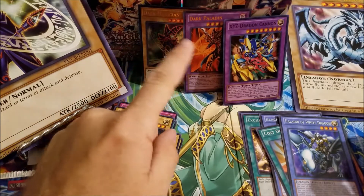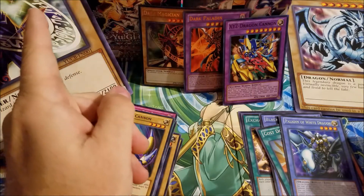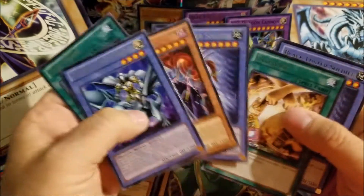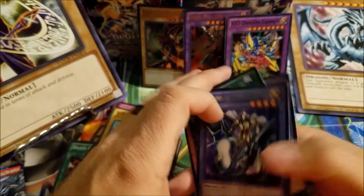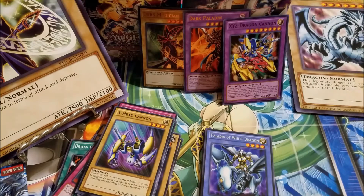So we got the Dark Paladin, X-Y-Z Dragon Cannon, Dark Magician. I have two Black Luster Soldiers, Vampire Lord, and other cards. My favorite one is that big one that has the Blue-Eyes White Dragon.